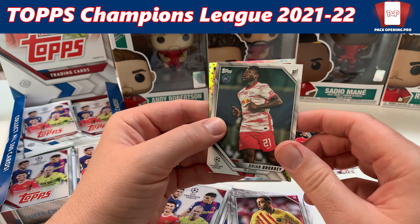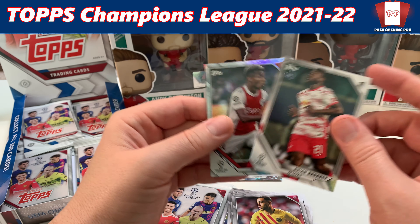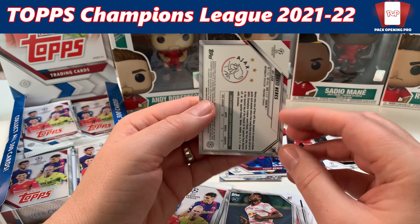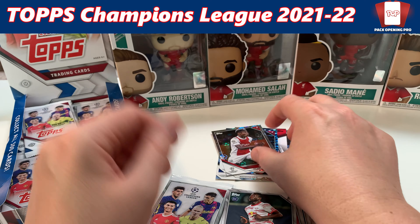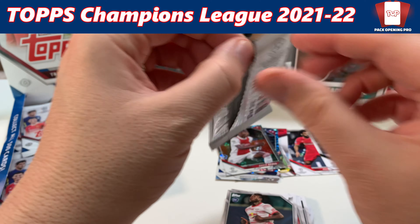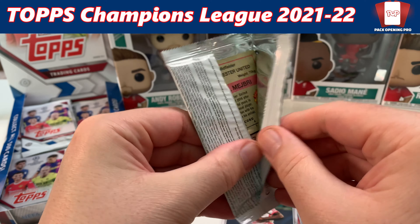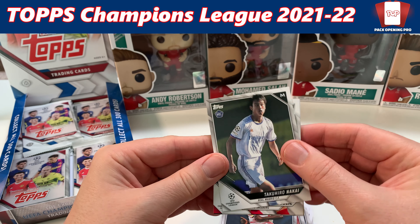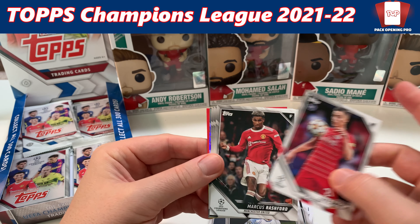Yusuf Demir, FC Barcelona — Parallel Blue. It is numbered! One of my first numbered cards. 23 of 99. That's sweet. There are only 99 of these cards out there, which is pretty epic. That's really cool — it's my first numbered card. I've got to go back and re-check everything to make sure I didn't miss a numbered card.